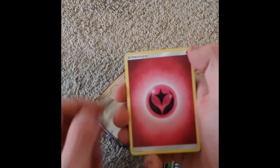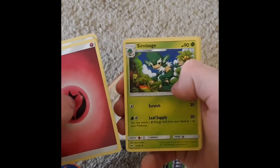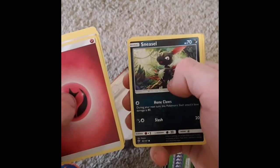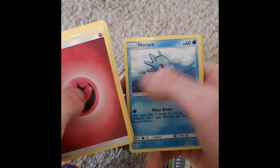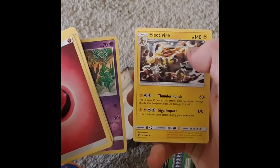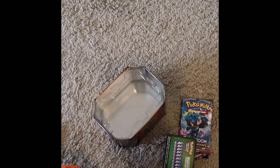Burning Shadows pack: Fairy Energy, Porygon 2, Weakness Policy, Simisage, Crabrawler, Sneasel, Venipede, Horsea, Cutiefly, Reverse Holo of Venipede, and the rare is an Electivire. Pretty sure I have most of those.